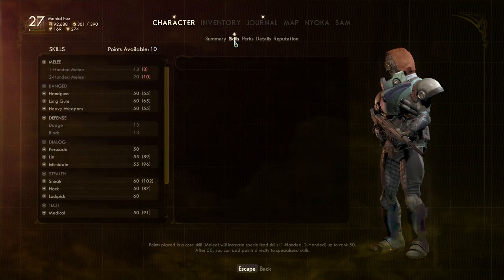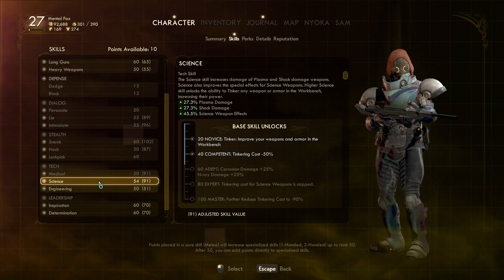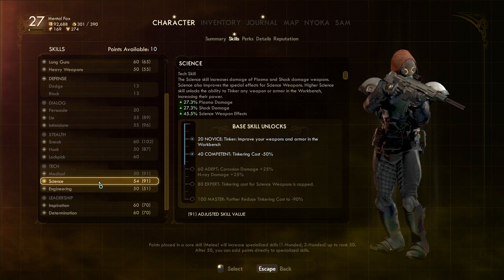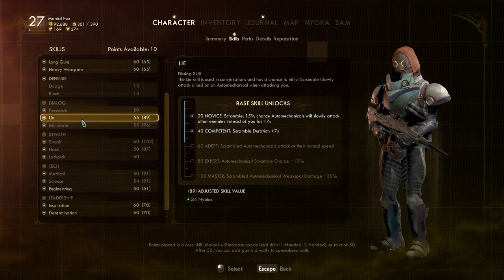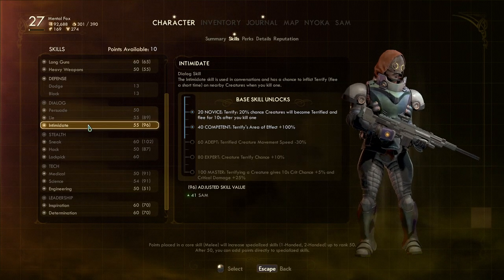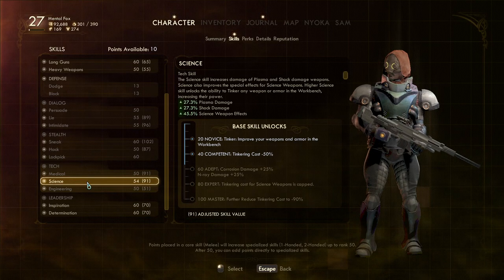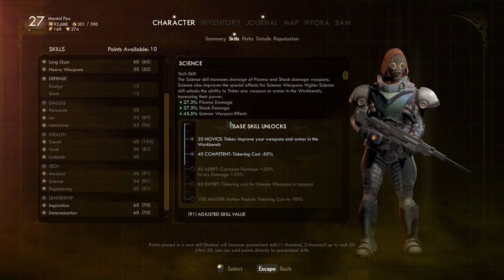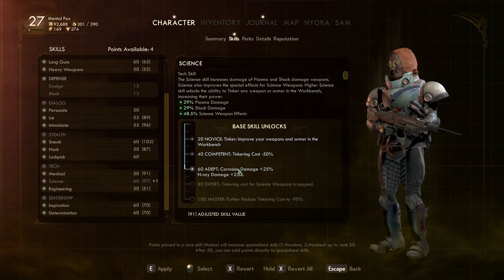We just leveled up, so we have some points to spend. I was trying to get to 60 in something — was it science? If I get science to 60, I do a little bit more damage. And then I have Lie and Intimidate, neither one of which really jumps out at me. Science does give my science weapons more effects and more damage, so let's go ahead and get our science up to 60.